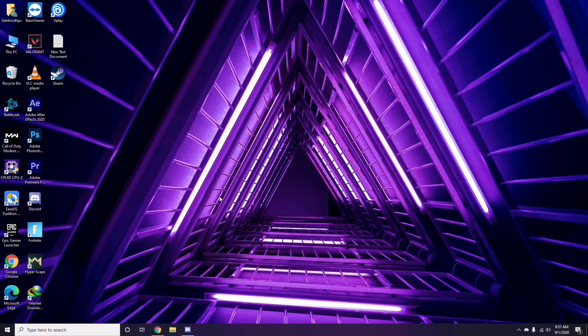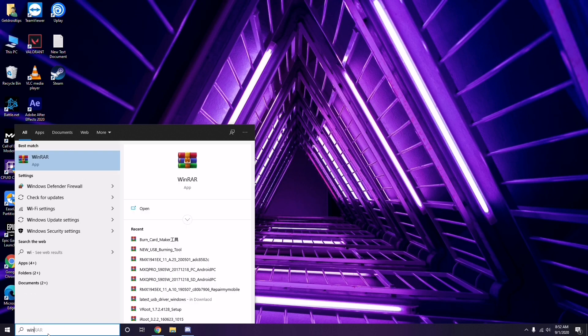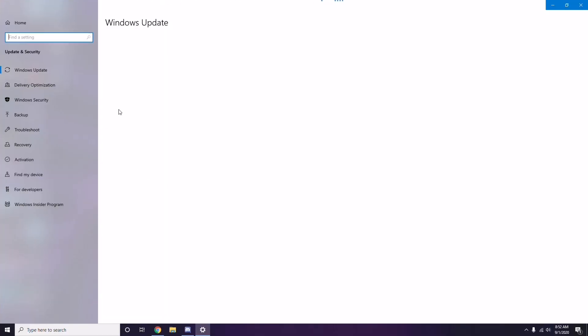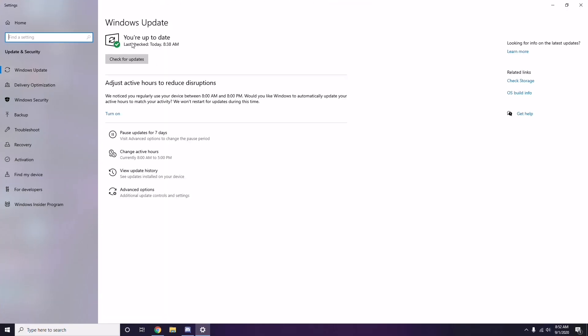If the free methods mentioned don't work, restart the PC and play the game once again. If you're still having trouble, check whether your Windows is up to date. Go to Windows Update Settings, and if it's not up to date, go ahead and update it.